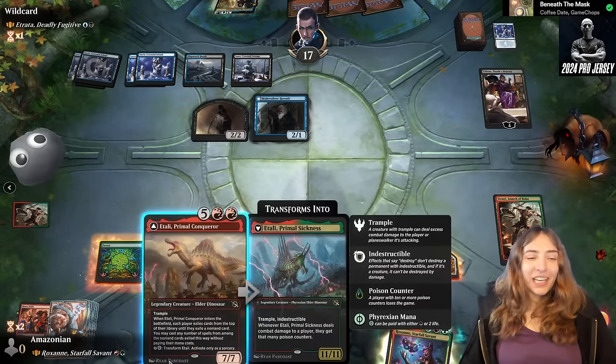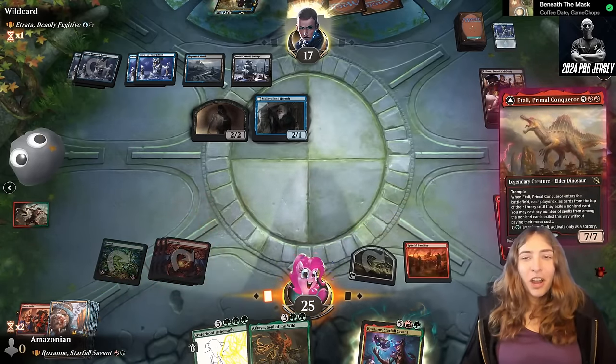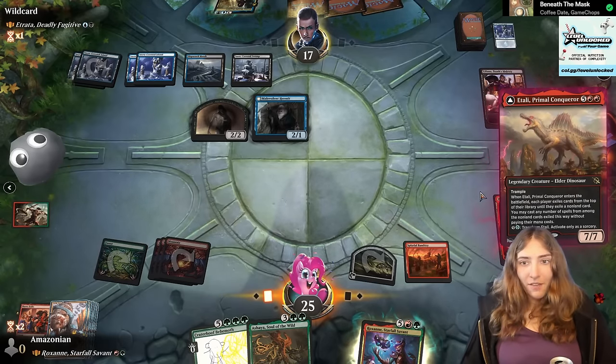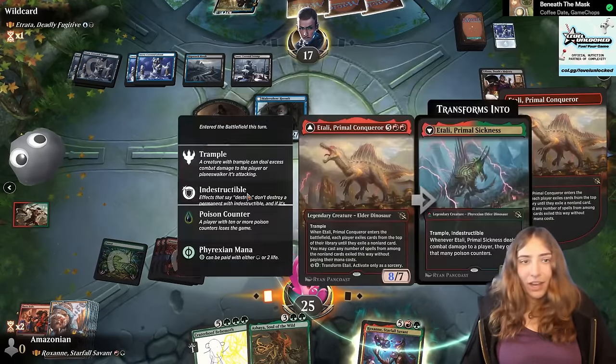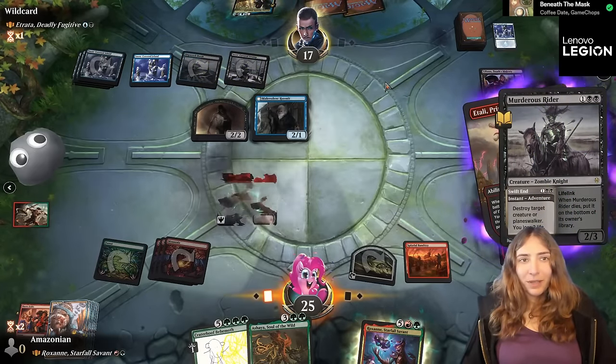I'd love to play Roxanne to keep ramping here, but I'm going to go for Atali. Crack open this treasure — this can get me up to three different threats. Atali's a threat; he's a 7/7. If we steal something that's not a creature, they might be able to counter it. I think they might just kill Atali here. Yeah, rippy pappies. Let's see what else we get.